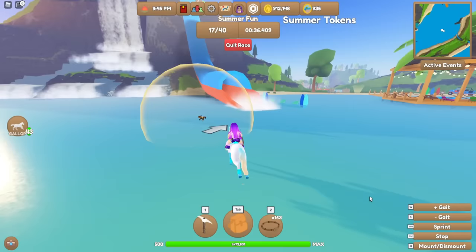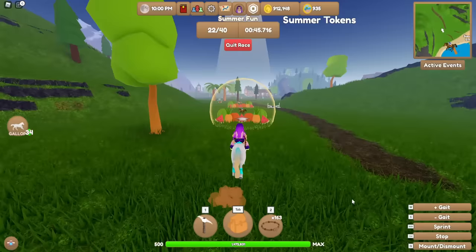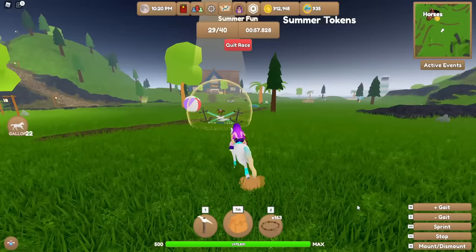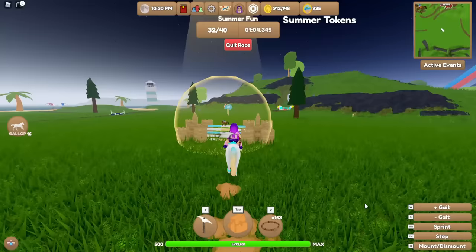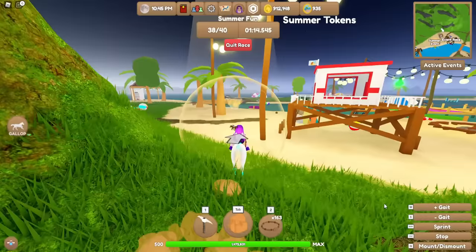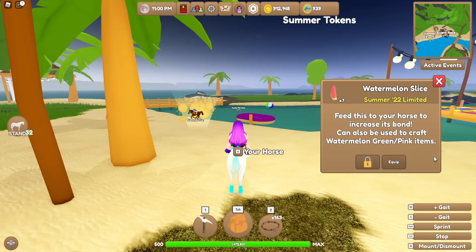Here we go - it's not a super long race. The jumps are so cute - we have sandcastles and fruit salad! The detailing put into these jumps is absolutely amazing, they are really adorable. We go through this new section and through the finish line. This is what you'll receive - a watermelon slice. It is limited time and you can feed these to your horse to increase bond.